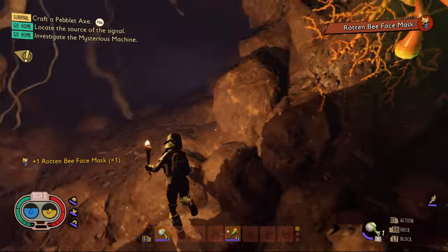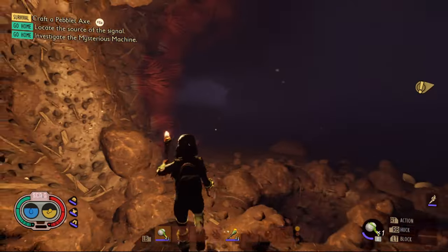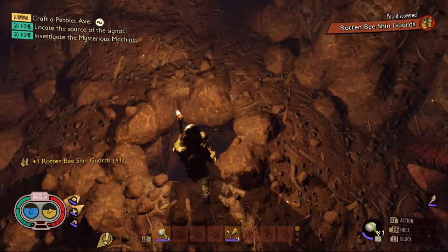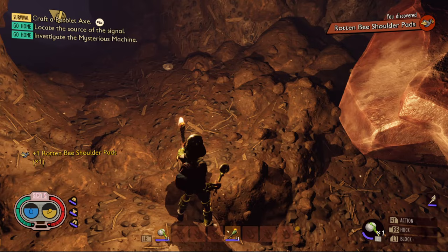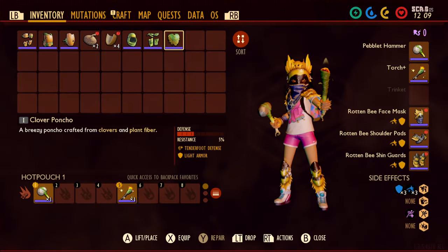Next, turn around and keep going down the red anthill. Be careful of this hole so you don't fall down, and if you go up this tiny little hill, you'll be able to find the second piece of armor. Then go down the hole, and located by the fresh mint will be the last piece of armor. By obtaining this armor set, you'll be able to protect yourself from heavier attacks, such as from the wolf spider.